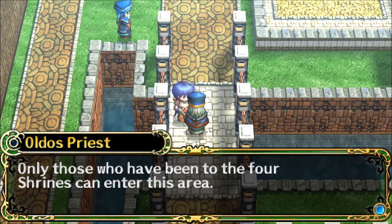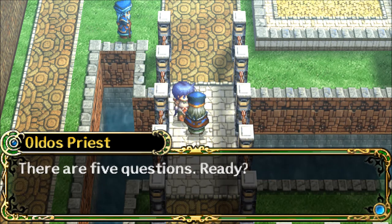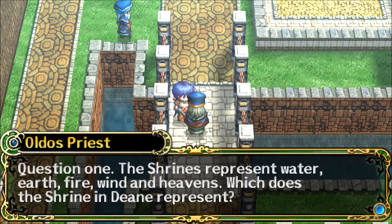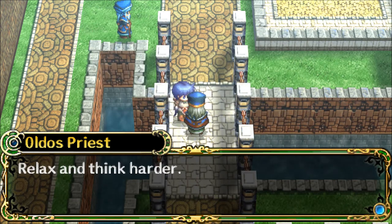Only those who have been to the four shrines can enter this area. I must give you a test. If you can answer all questions correctly, I'll let you enter. There are five questions. Ready? You are allowed to discuss with each other. If you've been to the shrines, you should be able to answer them easily. Question one: the shrines represent water, earth, fire, wind, and heavens. Which does the shrine in Dean represent? I can't remember. Earth? I'm afraid that's not the right answer.